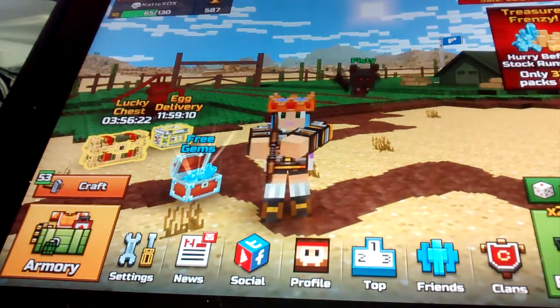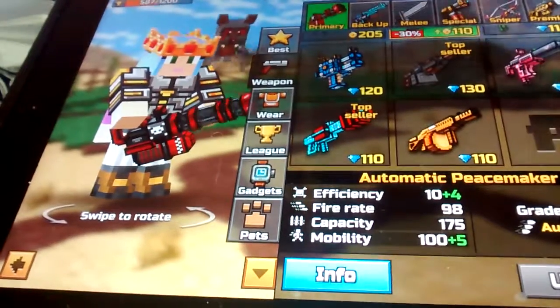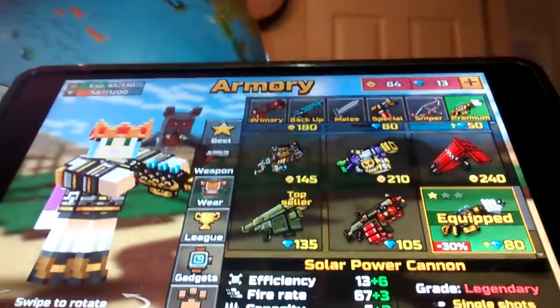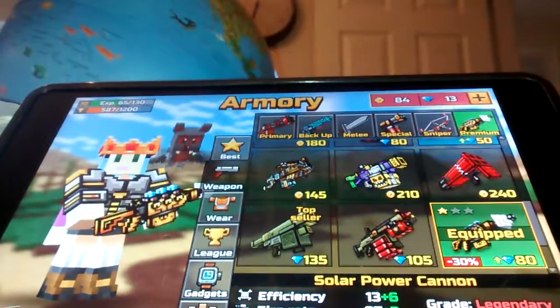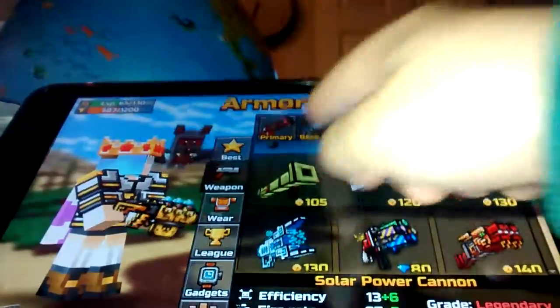Literally what you do is you go to the armory and you can buy loads of guns with your coins — you guys see your coins up there and your gems. I have three gems right now because I spent all my money on this good gun right there, which cost 85 gems. It now costs 80, but on Alfie it cost 120 gems.